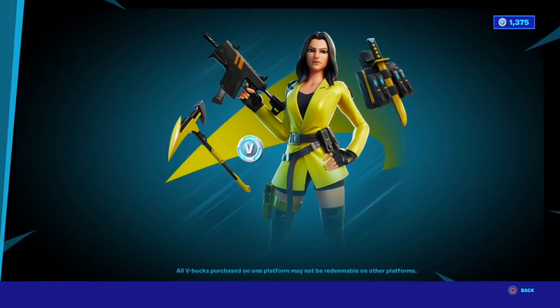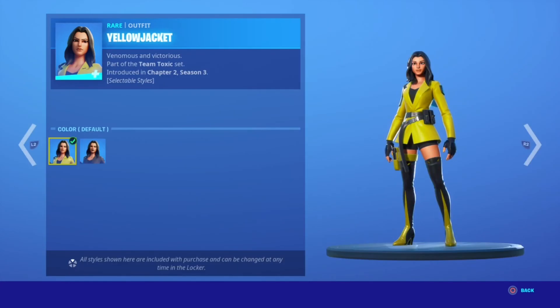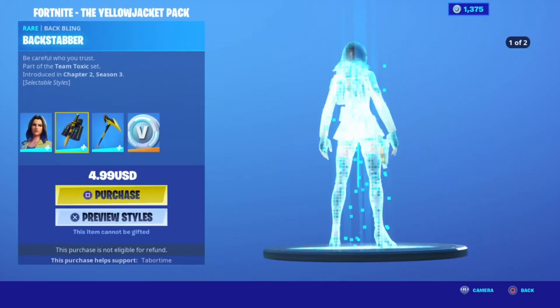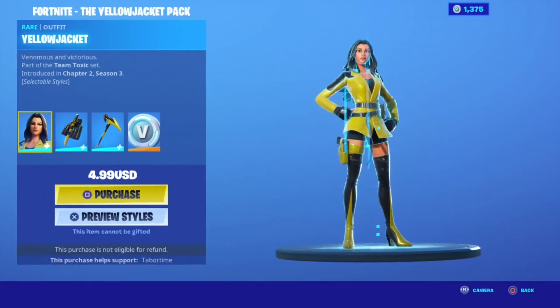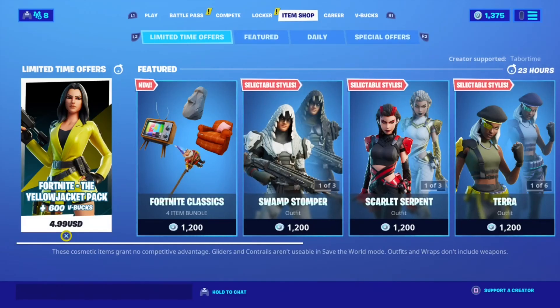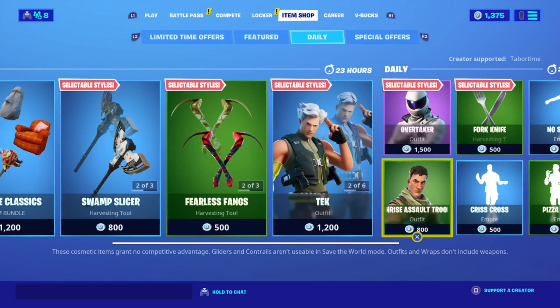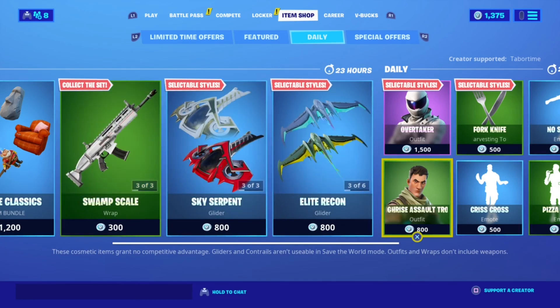The five dollar Yellow Jacket pack now has edit styles - default and black - on all three cosmetic items. And yeah, that would be it for my item shop review video. If you liked it, hit that like button, hit subscribe, hit that bell. Bye!